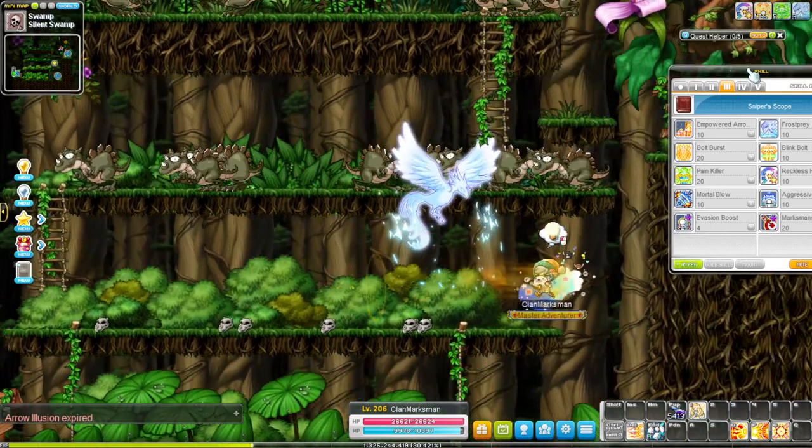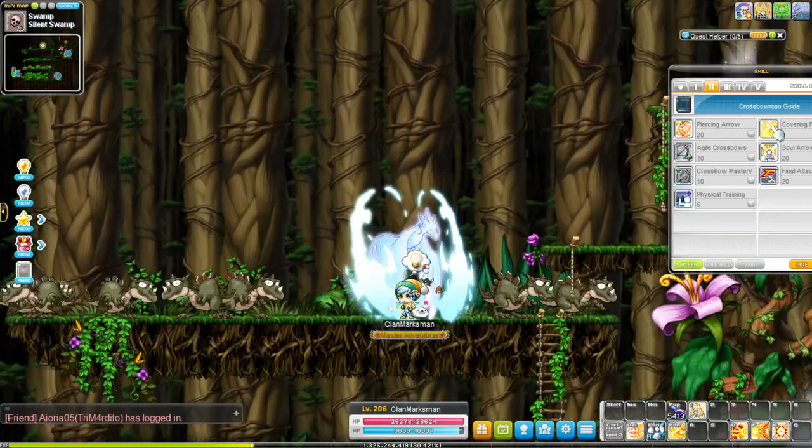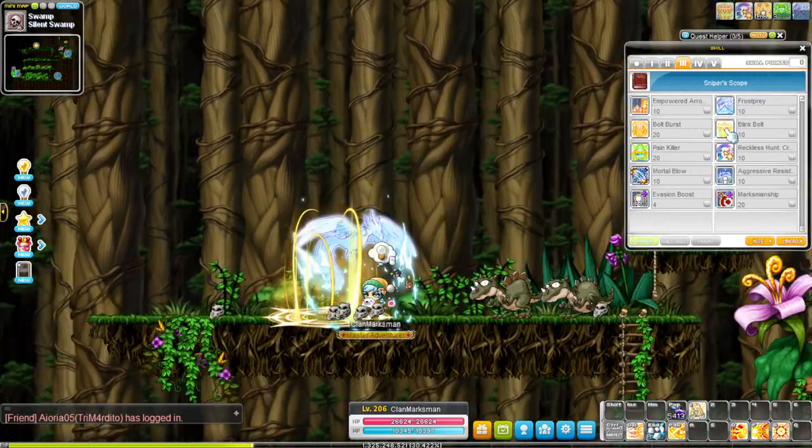For movement, you have Flash Jump, Up Jump, and Quick Descend. You can use Covering Fire to leap backwards, and you also have Blink Bolt Teleport that you place down on a location to teleport back to during bossing.